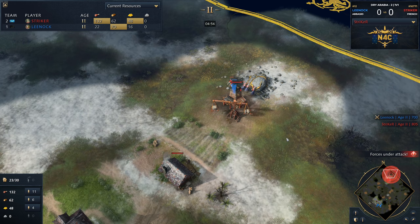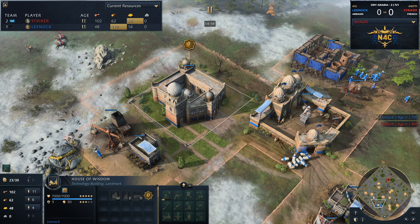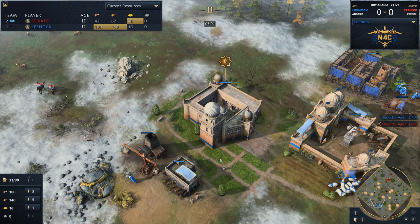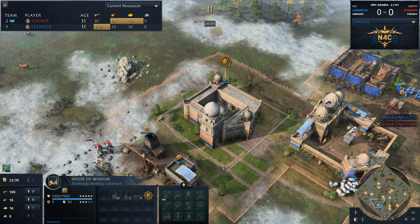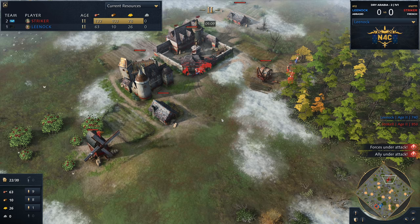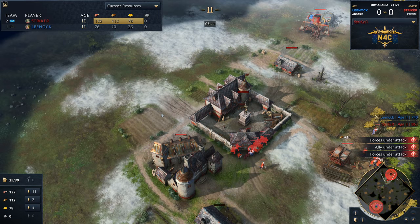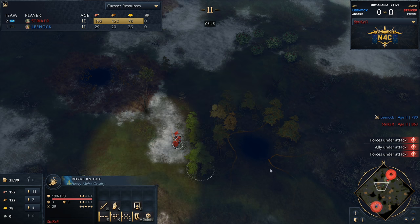It's just going to be Abbasid mirrors — everyone must play Abbasid, must go to age 4, and must build all four wings of the House of Wisdom. I worked so hard for that joke!